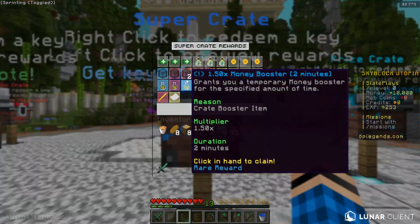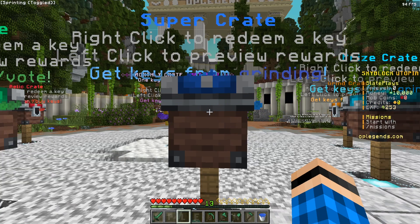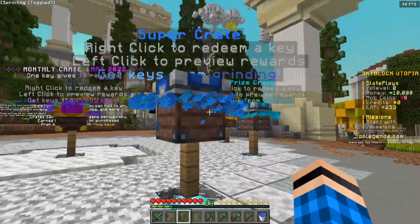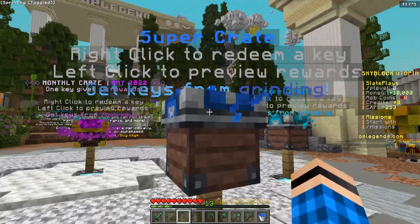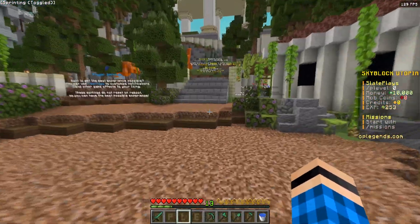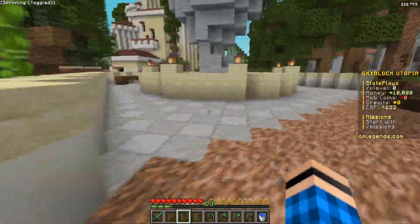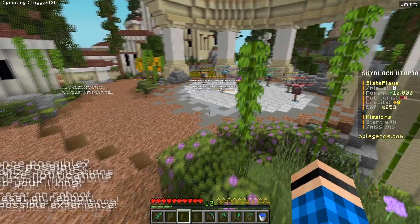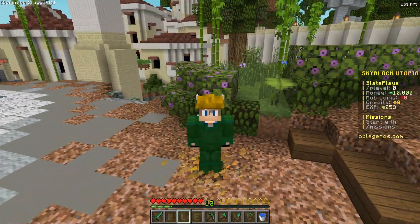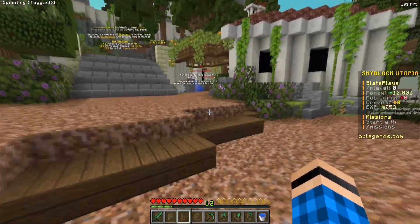If I open a super crate when I'm L0, I'm going to get a certain amount of rewards. But a week later, if I get L5 and open that super crate again, I'm going to be gaining better rewards — like better money pouches, better spawners, and all that. I love that system. I've never even heard of it, but I think it's really fair. If you're two weeks into playing the map, you're not going to be wanting the same rewards you were getting on day one.